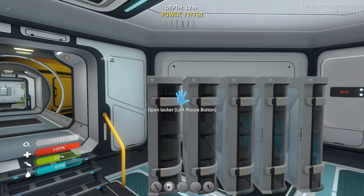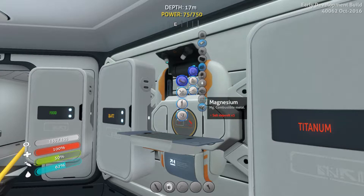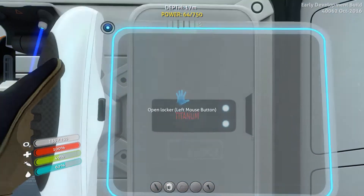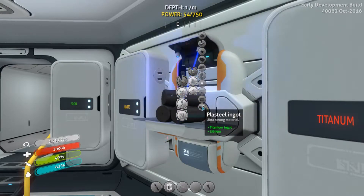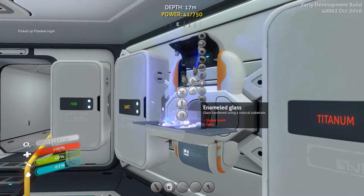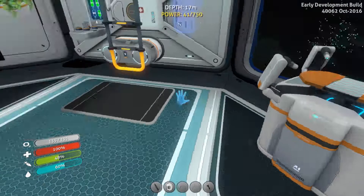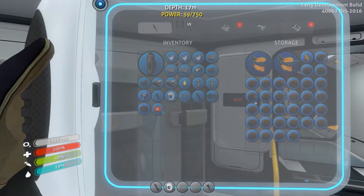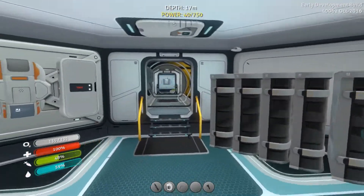We're gonna need two plasteel ingots — we can make them — and aluminum oxide, and a computer chip. Let's make the plasteel ingot; let me get some more lithium. It takes titanium ingots. We need two titanium ingots and then we should have enough for two plasteel ingots. There's one and there's the second. The CPU again takes... I don't have enough — I'm gonna go get some more silver and gather some more resources, and I'll be back in a minute.